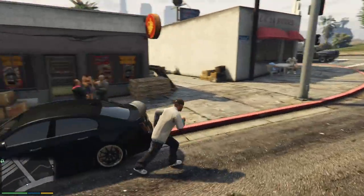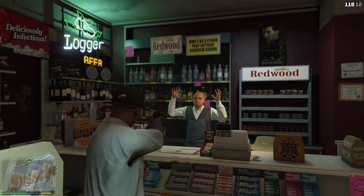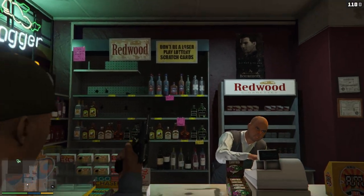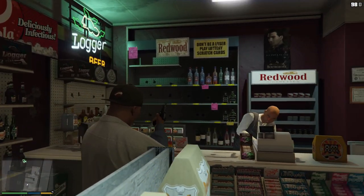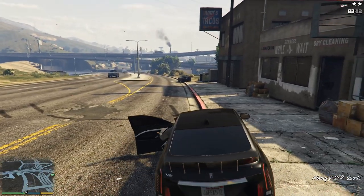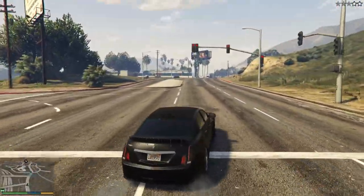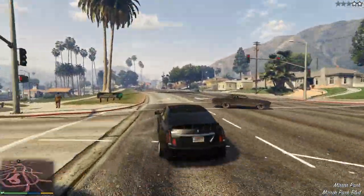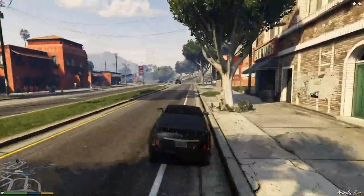Moving on into number 2, this is going around the whole entire map and trying to rob every single store without dying. It would probably be nice if you had a Kuruma or an Insurgent for this, but you could challenge yourself even more and just get a normal car. You'll probably rack up a 5 star wanted level by the time you go all the way around the map. If you're by yourself, you're the one that has to park the car, go in the store, rob the cashier, and then come out. But if you have two people, one could sit in the car outside and fend off the cops while the other one's inside getting the money.